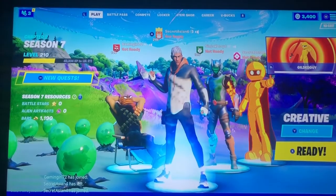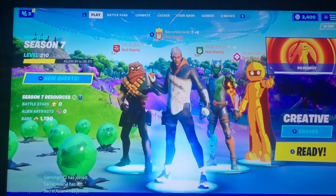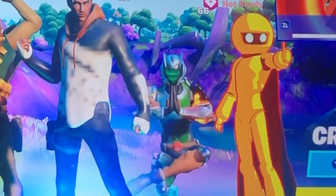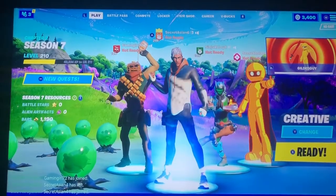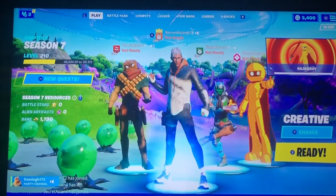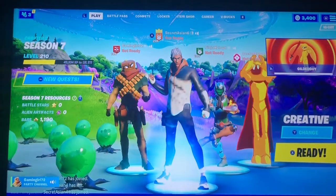What's up guys, it's me, Secret Agent 6, also known as Preston, and today I'm doing an item shop review with my friend Colton, with my other friend Jonathan, and then my brother Cullen. What's up guys? Alright, let's get to it.